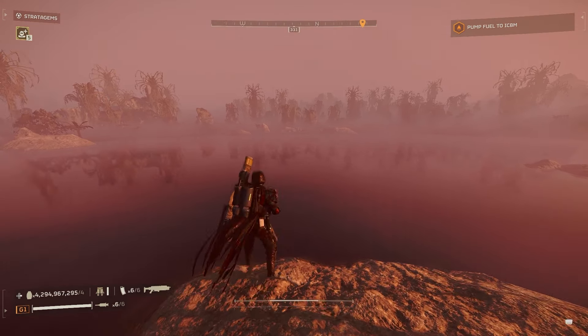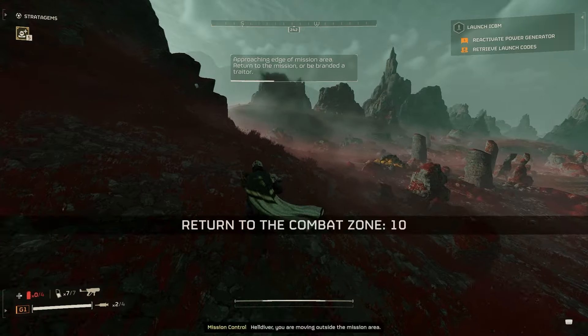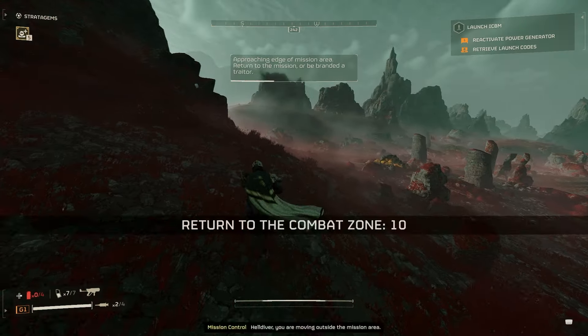For the Pelican tip: all you have to do is get into the extraction location and leave immediately. The Pelican will actually stay out there helping you. Let's say you complete the mission early but still have a lot of objectives to do — this is a great way to handle that, since your Pelican will be out there providing support. It's especially helpful if you're a solo player.